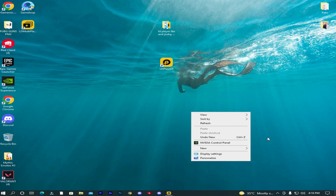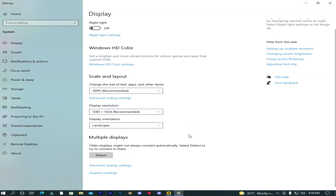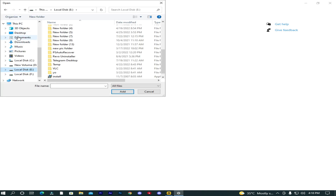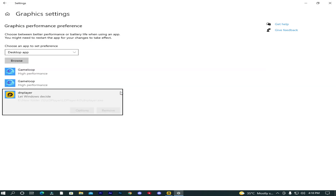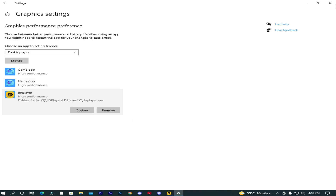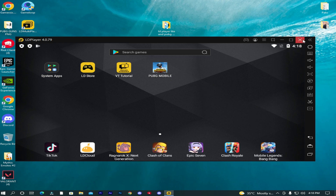Again right-click on your desktop, go to display settings. Scroll down to graphics settings and browse your LD Player, then select high performance. Once you have done these settings, restart your emulator.